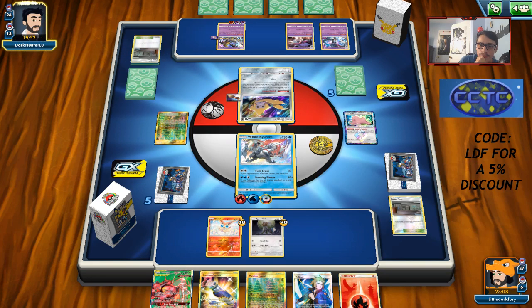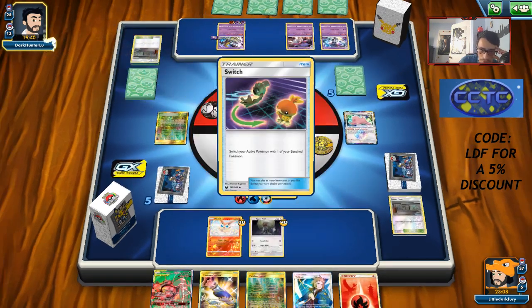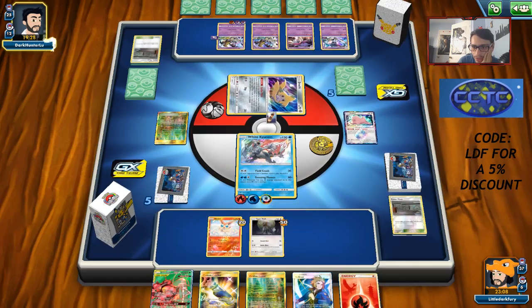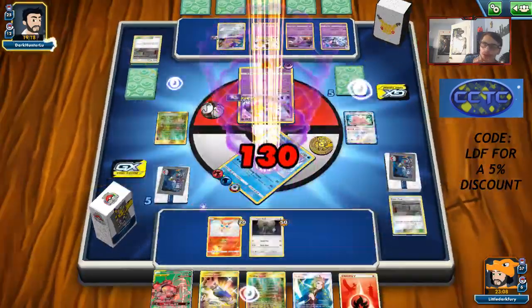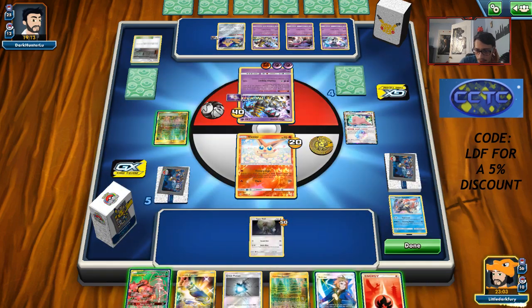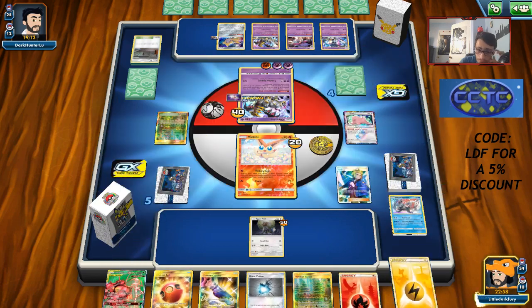Opponent is going to Stellar Wish and get a Psychic energy — they just need one energy to knock me out. Opponent has to hit something for 40, so hopefully no Mew in play. Another Giratina coming down — actually fine because they can't use Distortion Door. We can finally start getting Articuno ready. We'll Volkner to find Cherish Ball and a Lightning Energy — here's where the fun begins. I could Dedenne but I don't have a lane in the discard.